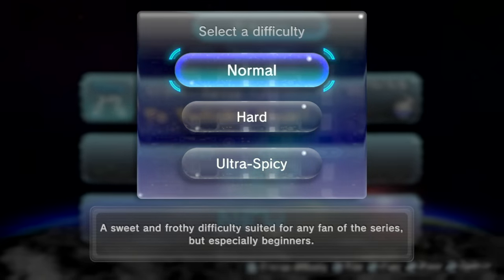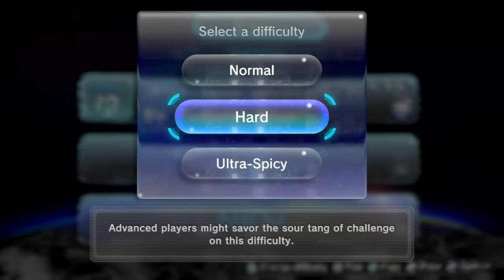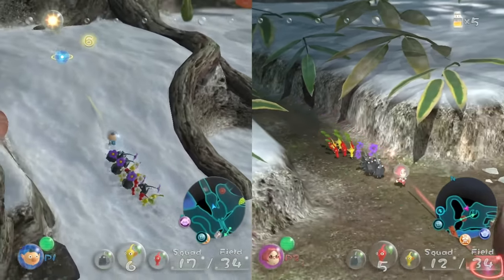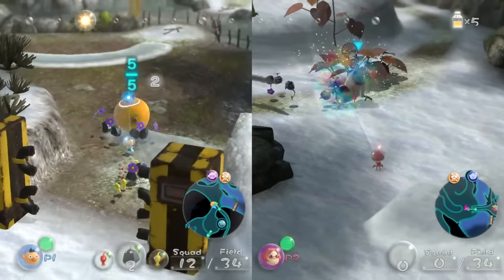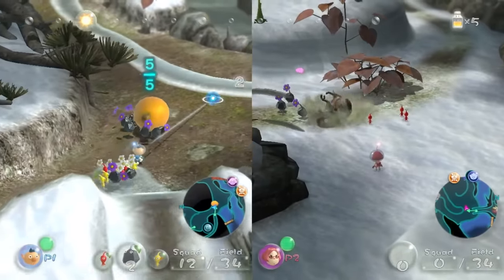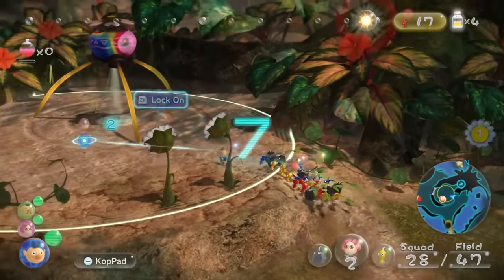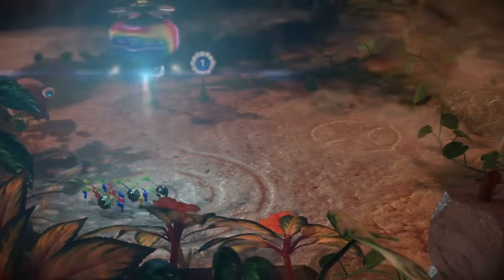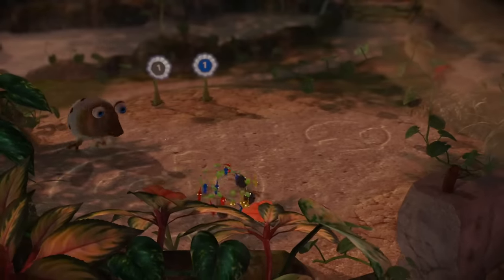Feeling up to the challenge? Try the hardest difficulty — Ultra Spicy! Story mode can be enjoyed with two players. Work together to explore as much as you can. Creatures will become more dangerous at night. To keep your Pikmin safe, you'll need to lead them back to their home base before nightfall.